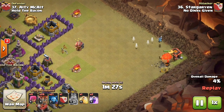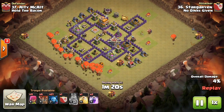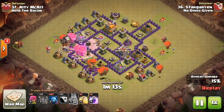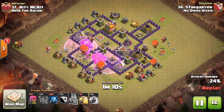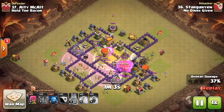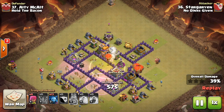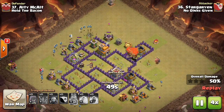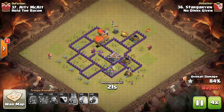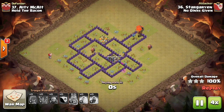The valkyrie and minion go down; the tesla barely survives so he drops one more balloon on it. A lot of the town hall sevens in this war have been going with mass hog attacks, so this was a nice different strategy going in with a Balloonian — it ended up working well because the air defenses were towards the outside of the base. He rages the balloons towards the core, drops a heal on them, and has minions to help clean up.